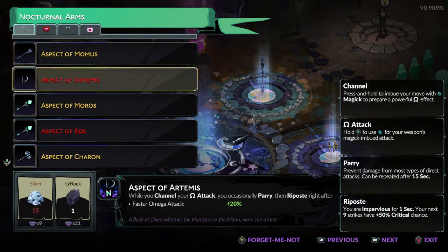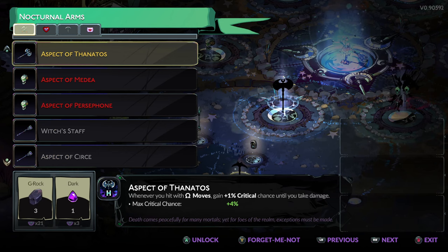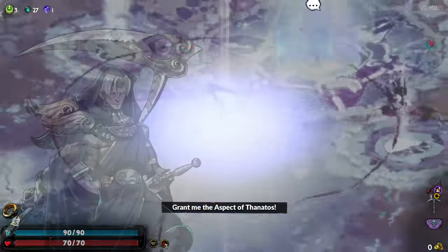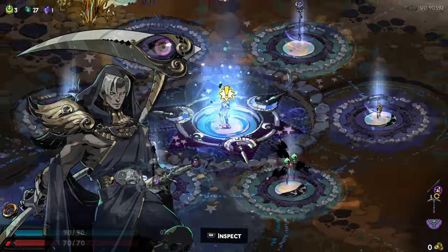The prerequisites for this item, as far as I can tell, is you need to unlock the path to the surface and start getting darkness from chaos, because you'll need one darkness in order to unlock the Scythe. The Scythe will then appear as an option, and you can now cosplay as your favourite Himbo from Hades 1.